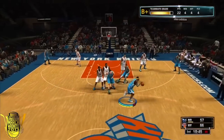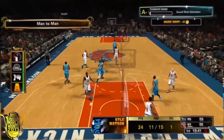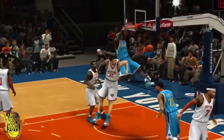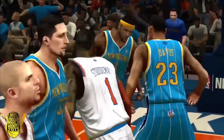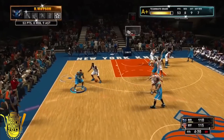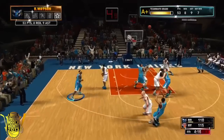Carmelo Anthony wanted to be put on the poster — that's the only reason he jumped. I really enjoy the signature skills in this game. It definitely helps to personalize your My Player, so my hat goes off to 2K for that. Bringing in signature skills is definitely something that needed to be done. I get a nice two-hand dunk on Tyson Chandler.